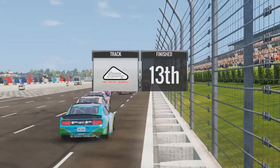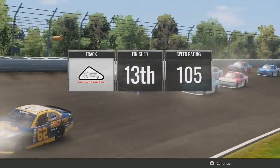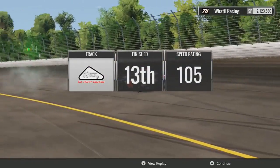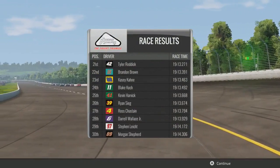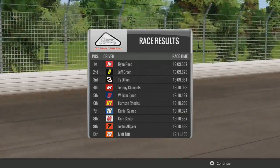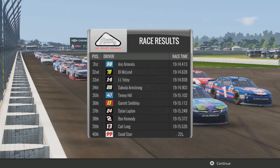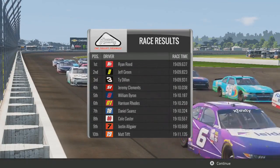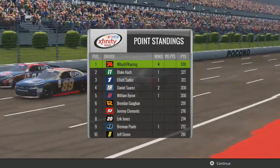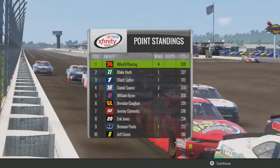Finishing at 13th — damn. Well, I said I wanted a top 15, and I sure as hell got it. Ryan freaking Reed won — of all people. Considering what happened in this race, I should be happy with that. Let's look at the finishing results. We beat Blake Cook by 11 positions, so that's good. Ryan Reed won, Jeff Green freaking second. Points-wise, it won't be too bad of a hit, but I just can't believe Ryan Reed won a race. Jeff Green back in second, Harrison Rhodes sixth, Algaier with a top 10 — finally. We have a 43-point lead over Cook.